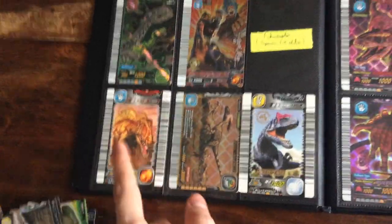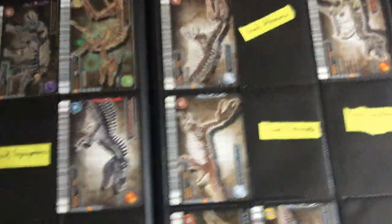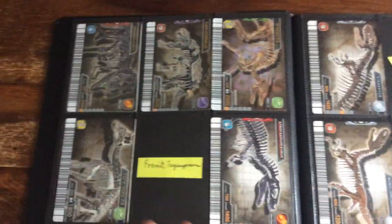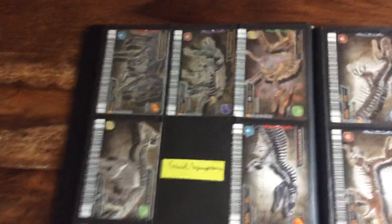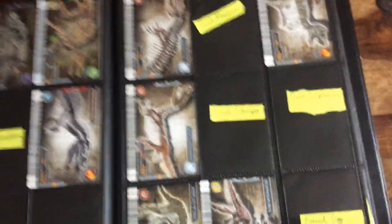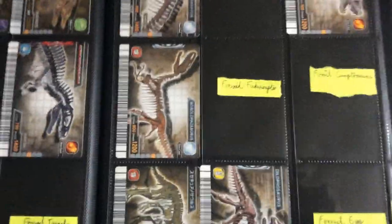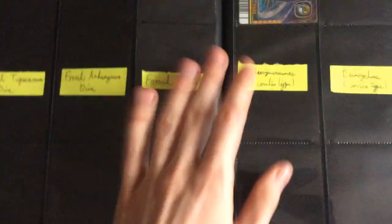I did manage to trade getting Acro, which was surprising. Nothing on this page in particular, just Alpha Kentrosaurus. Then all the fossil cards - I'm actually going to aim to collect all the fossil cards because I like fossils. Call it the paleontologist in me. I love fossils, I have quite a few myself and I think they look awesome. These will be all my mystery dinosaurs.